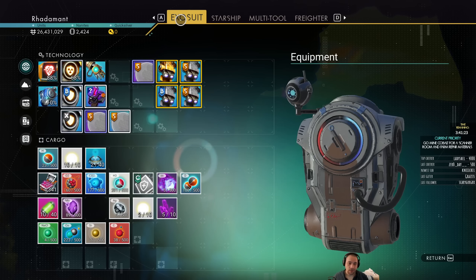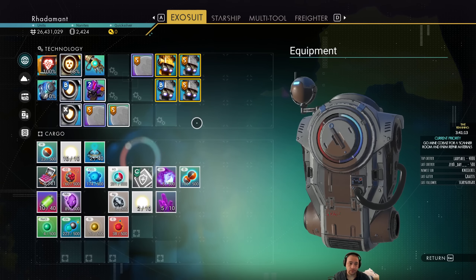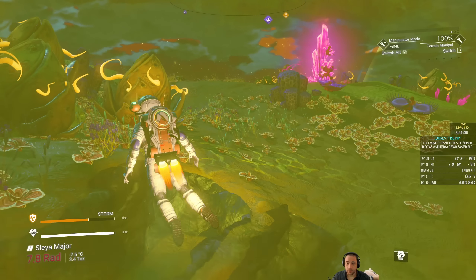The freighter I have — the giant ship that you can dock on — has its own jump drives. And I'm going to want to use that ship with its jump drives to do the surveys, so that we can survey four planets. So the Radiant Shards aren't going to be as useful to me for jumping going forward.